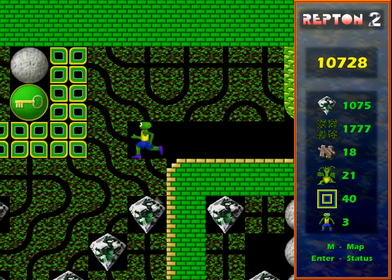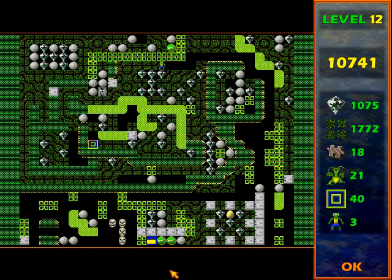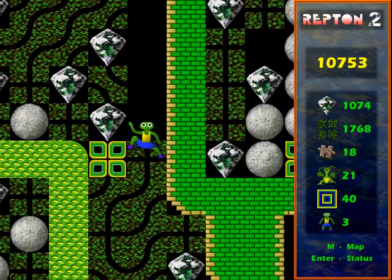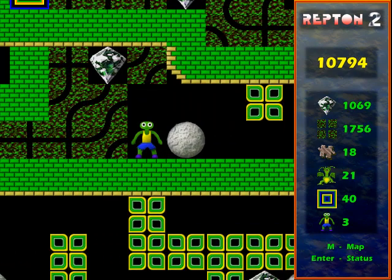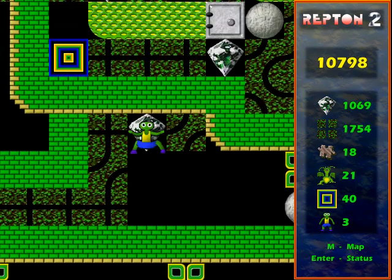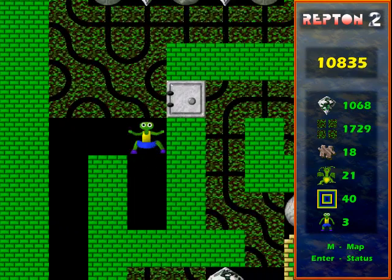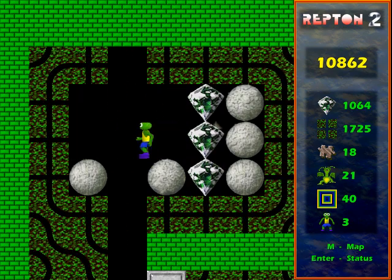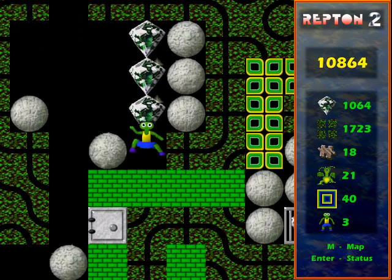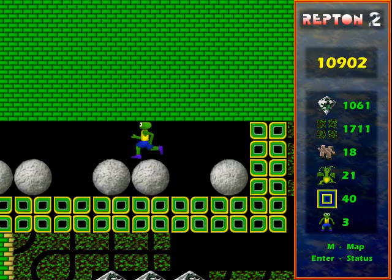That rock I just dropped comes in very handy a bit later on to kill the monster near the bottom right of the level. I'm going in here — I'm trapped in — but I've also pushed that rock, sort of shut the door behind me. It just saves a second or two waiting for the spirit when it goes around that way.